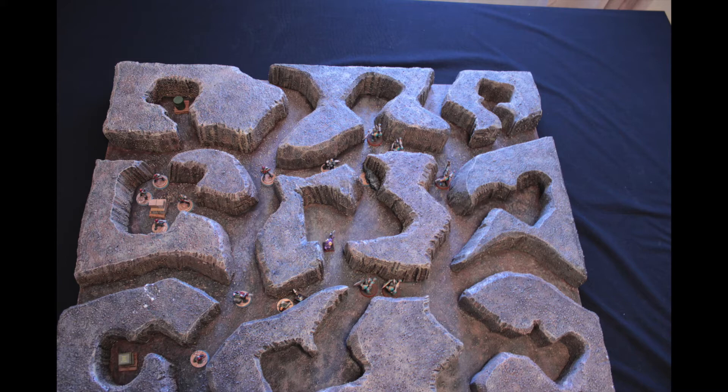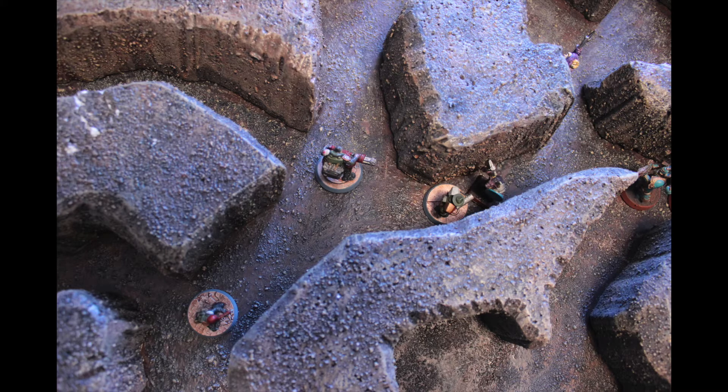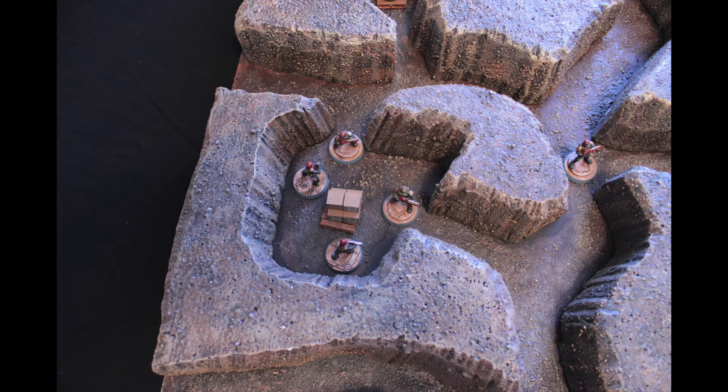Zooming in on the bottom: one Tzaangor armed with a chainsword and autopistol charges directly into Judge Mason, engaging him in close combat. The other Tzaangor supports from the middle of the chamber with the rest of the Rubric Marines closely behind. On the left-hand side, Sister Serial keeps Judge Fear, Judge Mason the Comms Specialist, and two judges in the middle of her deployment to watch over the three objectives. Another judge maneuvers into an intersection with three fields of fire for potential support.